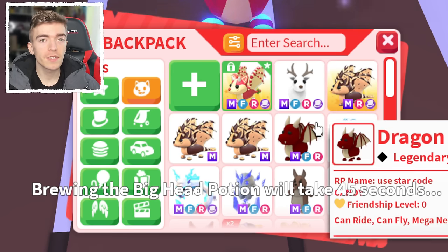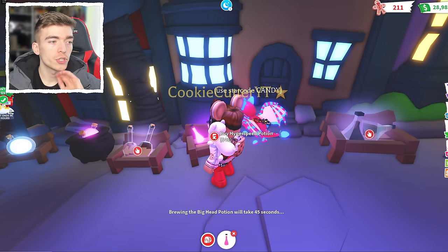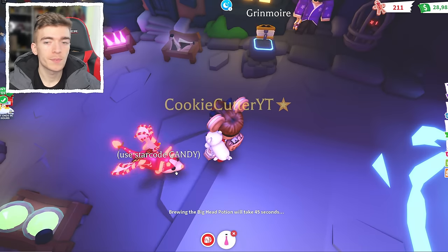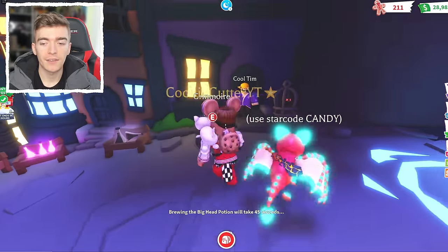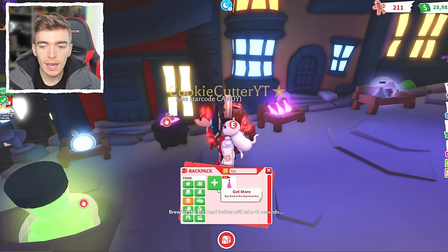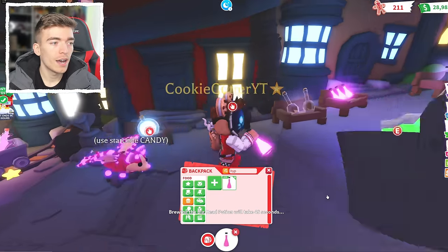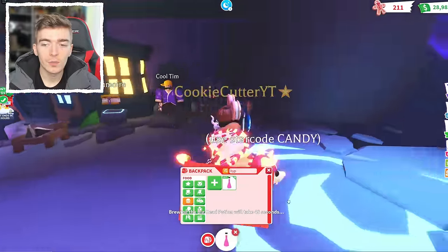Make sure to like this video and subscribe for a chance to win your dream pet completely for free. So if you want to pick up the Hyper Speed Potion, you can purchase it for 40 bucks, or you can go and buy the Big Head Potion for 10 bucks. The Hyper Speed Potion is exactly what it says — once you drink it, it makes you run faster. As I believe it or not, you can stack them. So the more potions you drink, the faster you will run. We can definitely see an increase in how fast we are running by using these potions.